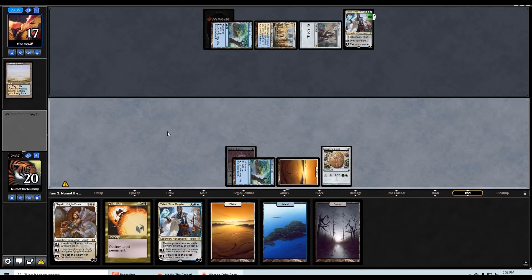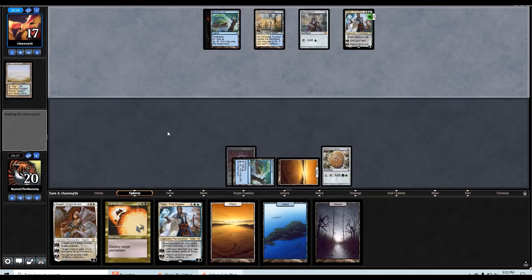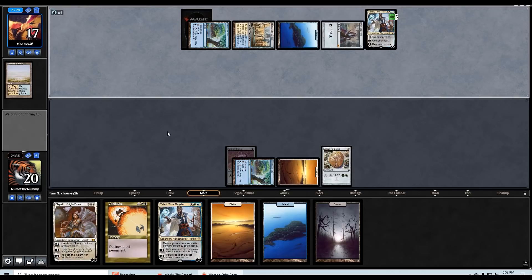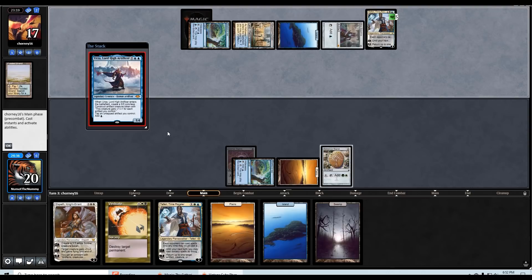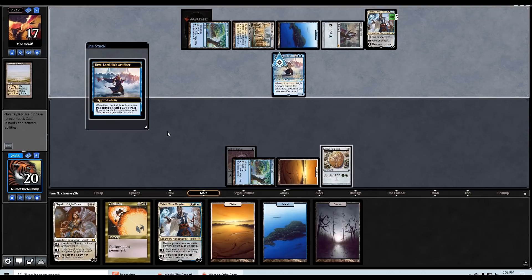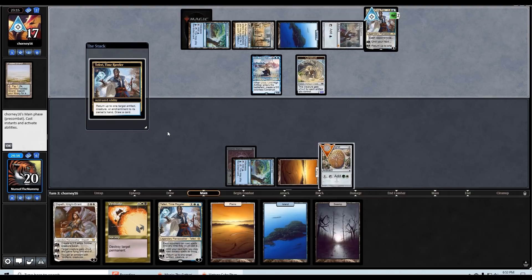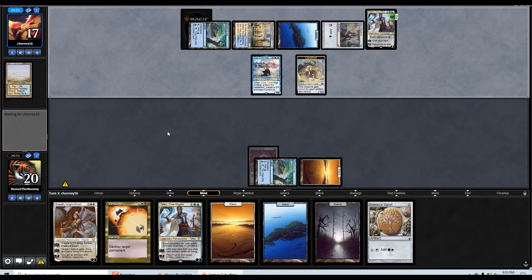The game plan is probably going to be to Vindicate the Teferi next turn. I could also go for the Elspeth play, but they might even bounce my Signet. And now they play Urza — yikes. This is not good. They are going to bounce my Signet. We have too many things to deal with now. I'm going to go vindicate the Teferi and then next turn I can go Signet into my own Teferi and bounce the Urza token.